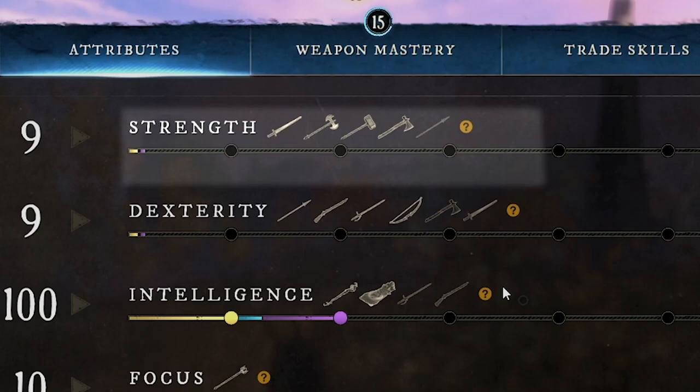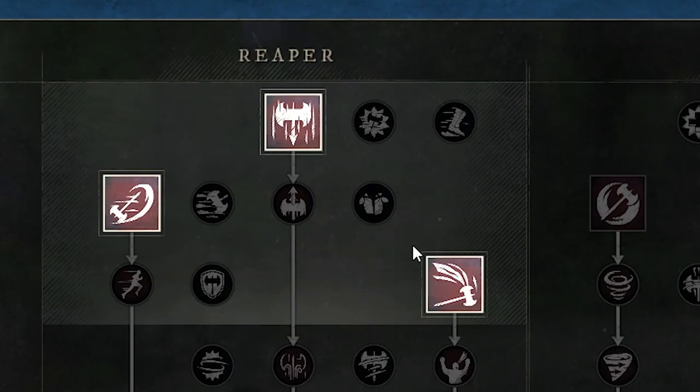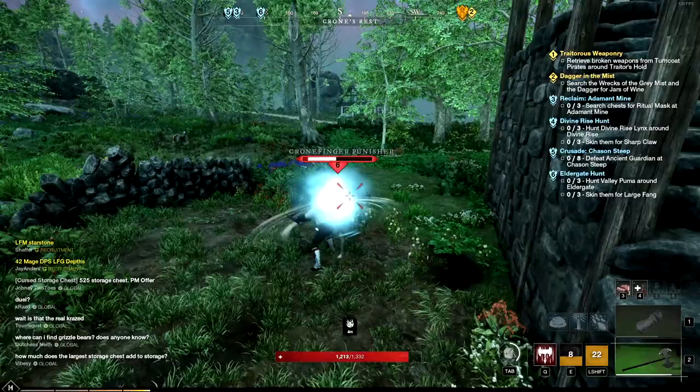Up next we have the first of the big boys — the great axe. As you can imagine, this is a two-handed weapon based off of the strength attribute. Your two great axe categories are Reaper and Mauler. From the Reaper tree you get the Reap ability, which pulls in enemies in front of you and does damage. You can also take the Charge ability, which causes you to charge forward — this attack can't be interrupted, good for ensuring enemies don't get off CC on you. The final Reaper attack is Execute, which does 200 damage and 300 damage if your opponent is below half health.